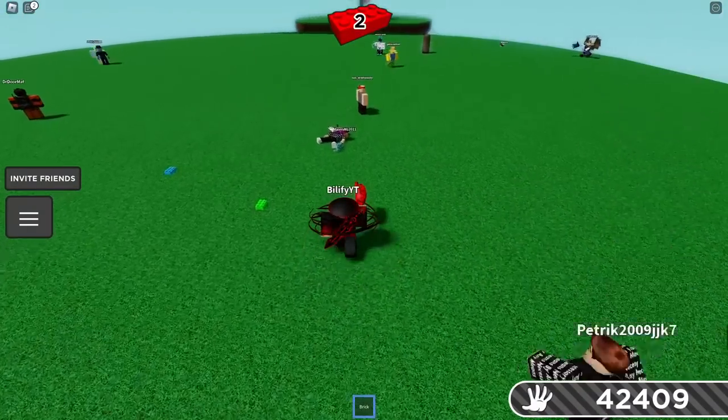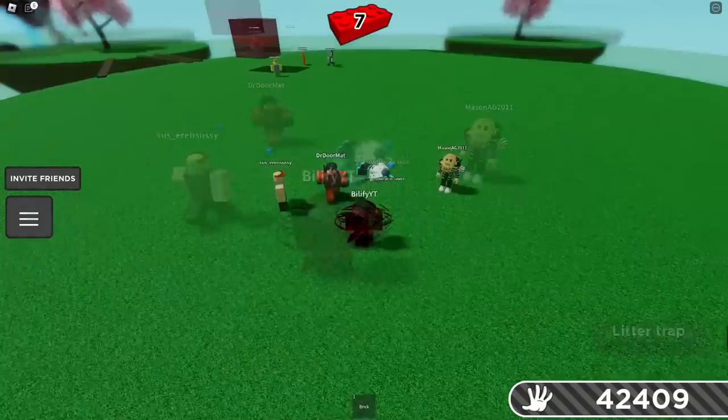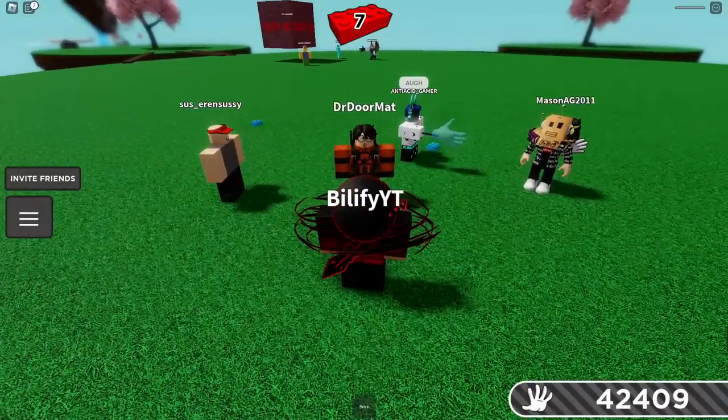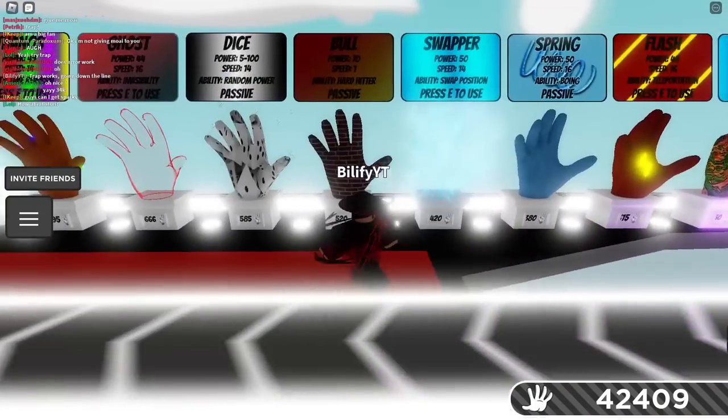If you can land in the brick, the brick is definitely a counter. If you can land the brick, it definitely works. You could swapper them off — if you're close to an edge and they're running at you, you could definitely swapper them because they cannot stop. So swapper's a massive counter.